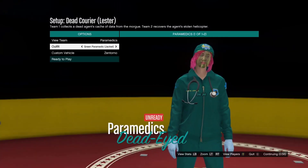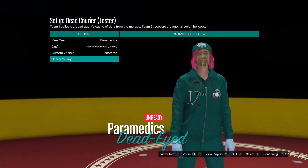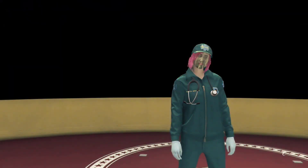Once you're in, select your pneumatic outfit — anything you want. I'm going to select this pneumatic outfit with the jacket on it. Once you select it, go ahead and get ready up.